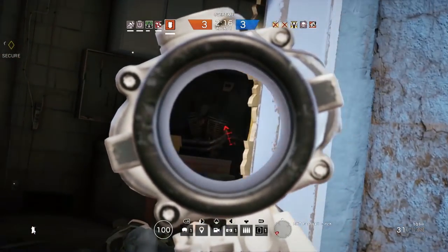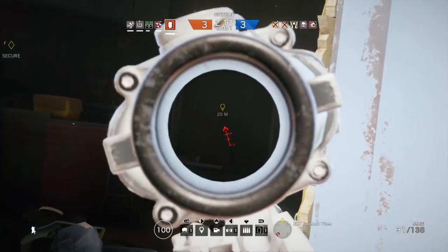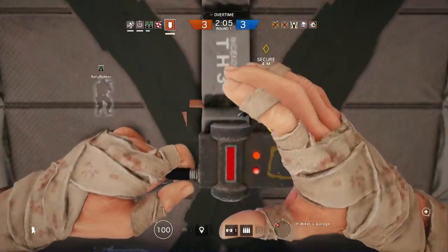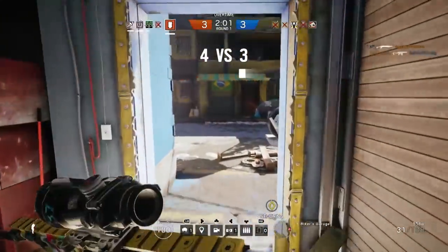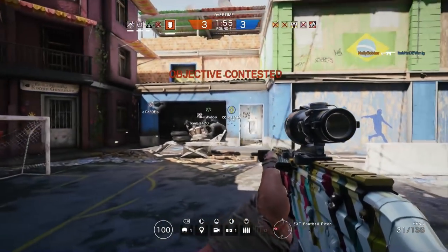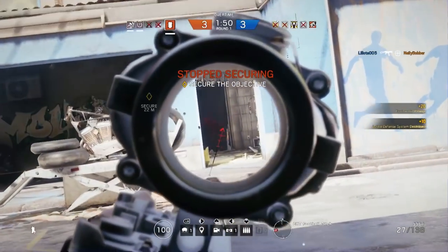We've had a few new attachments come into the game this season. I've actually been putting this off for a while. When the angled grip first came out, it was not working as intended, so I had to wait for them to make the change. Then they announced the muzzle brake and the extended barrel. When those came out, the muzzle brake wasn't working as intended, so they released a hotfix last week. Now I think we're ready to talk about the attachments in the game.